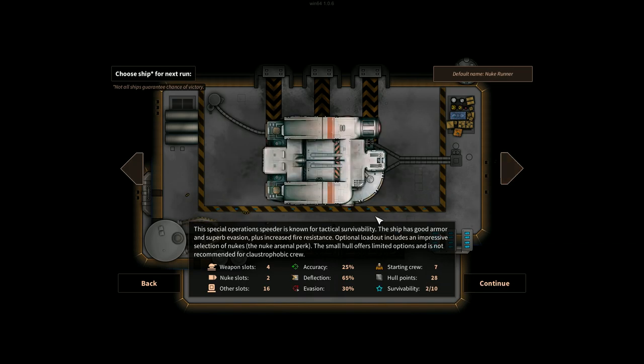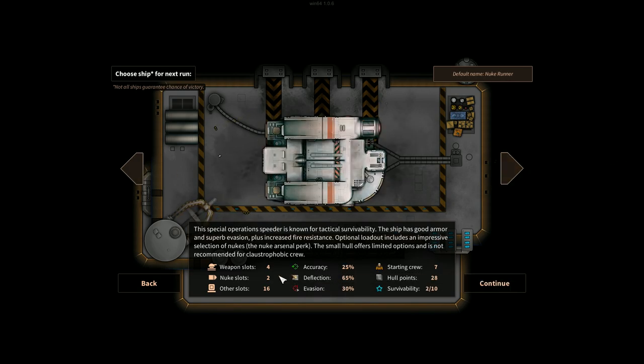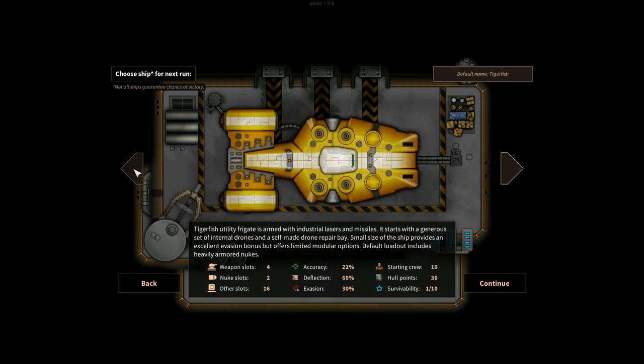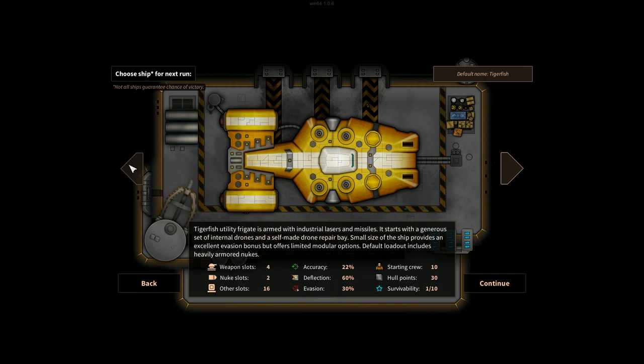Looking at the Nuke Runner - this special operation speeder is known for tactical survivability. The ship has good armor and superb evasion, plus increased fire resistance. Optional loadout includes an impressive selection of nukes, the nuke arsenal perk. The small hull offers limited options, and is not recommended for claustrophobic crew. This one also has four weapon slots, two nuke slots, 16 other slots. Accuracy is 25%, deflection 65% - a little bit of a boost there. We start with 7 crew instead of 10, 28 hull points instead of 30, but a survivability index of 2 out of 10. For this first run we're going to go with the default first ship, the Tigerfish.